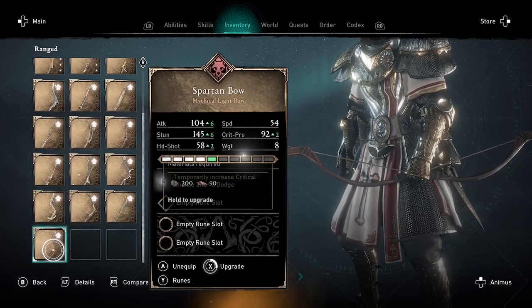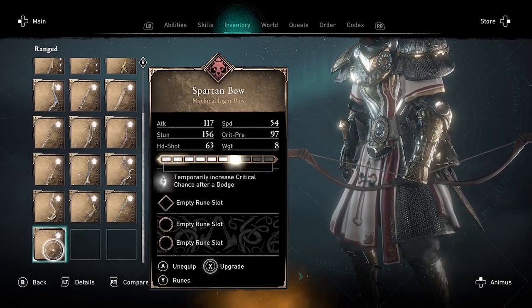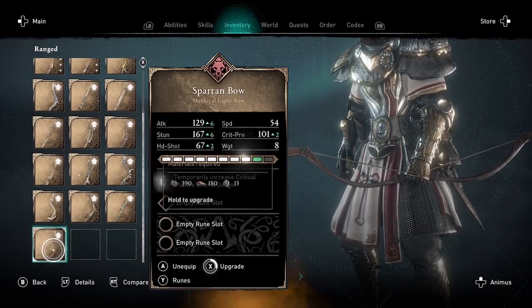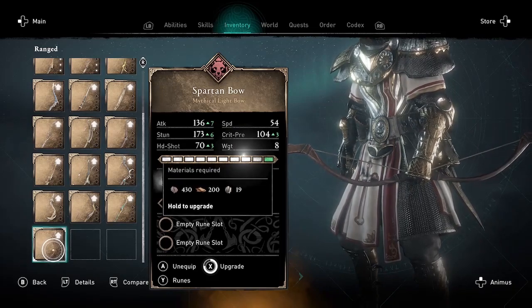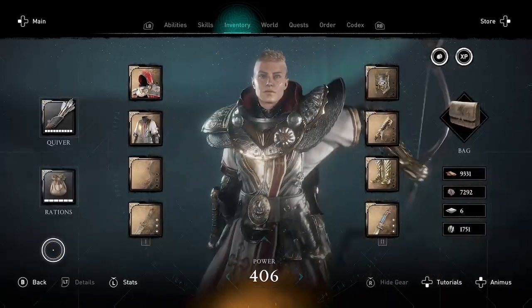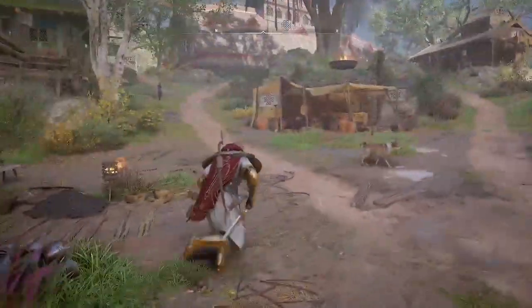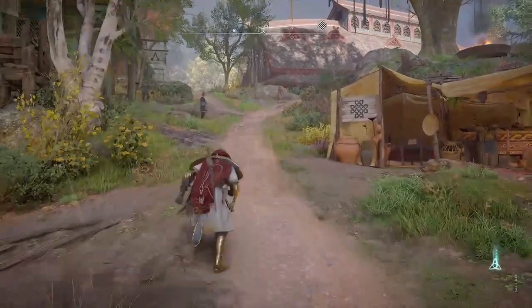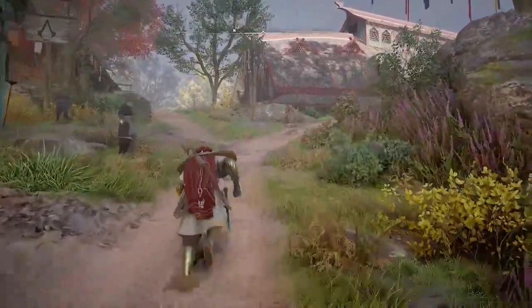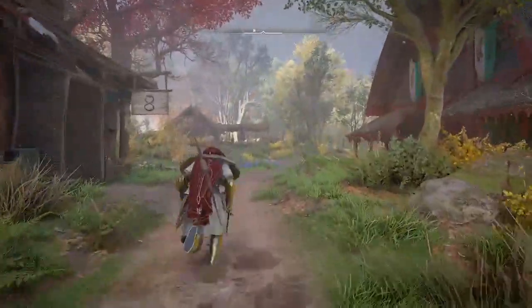If you have not yet purchased the Spartan Bow and you're going to purchase it right now, I recommend that before you try this exploit you quit out of your game — not just quit the title but restart the entire game. Or to be totally safe, just restart your console if you're playing on console. I think that somehow resets the Spartan Bow, and for me it worked after that.